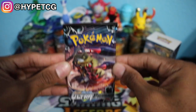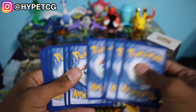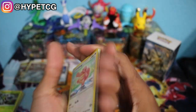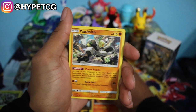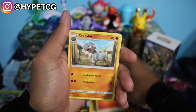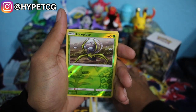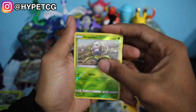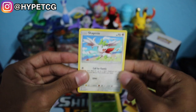Hopefully we can get some last-pack magic with this Giratina pack. Here we go — we have a Lickitung, a Chimchar, Passimian, a Binacle, Carnivine, a Fire Energy, a Cranidos, Fire Memory, Bronzong, a Dewpider reverse holo right there, and last but not least a Shaymin non-holo rare.